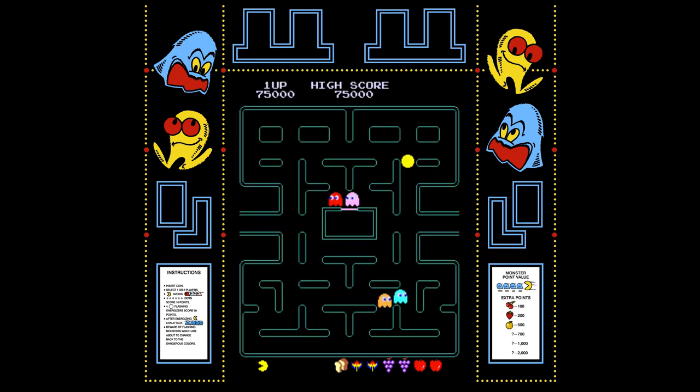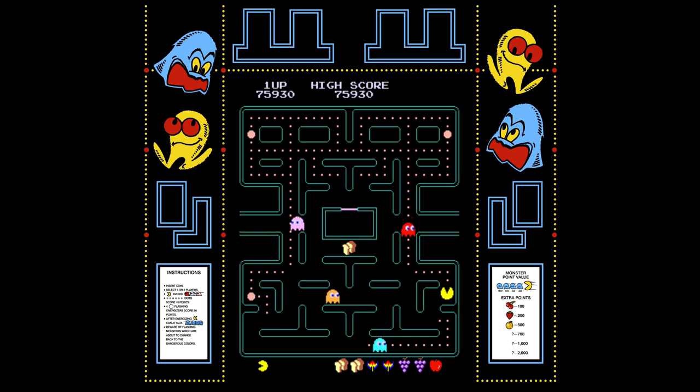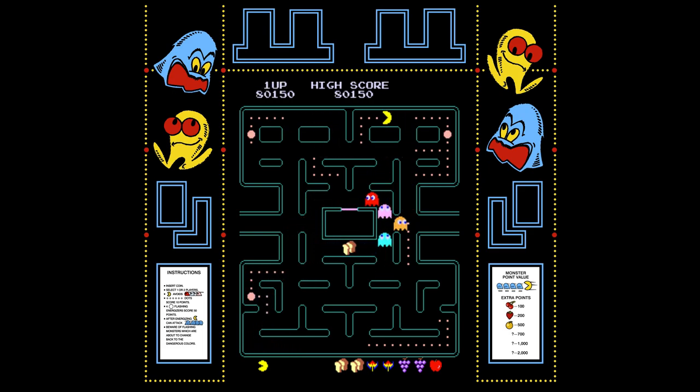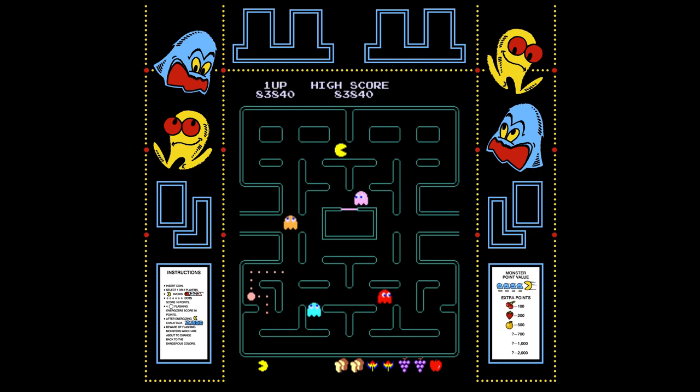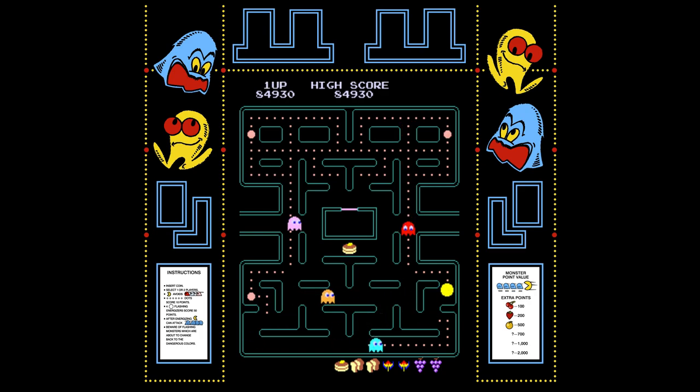This is pretty much the equivalent of the key in the vanilla game. I'm at 75,000. See, now we're not turning blue. If you play a hard game of Pac-Man — a normal hard game — they're not turning blue anymore. We've hit the first key, which is the pancakes. I guess they figured pancakes are more exciting than a key.